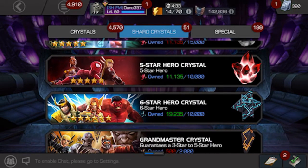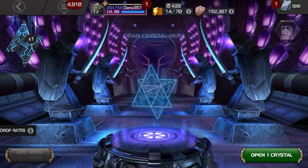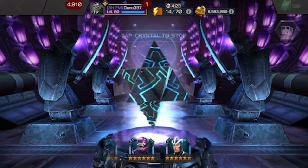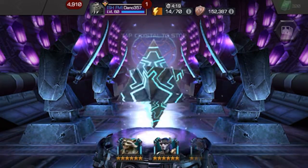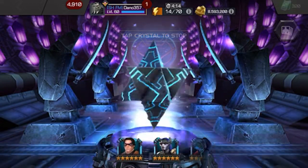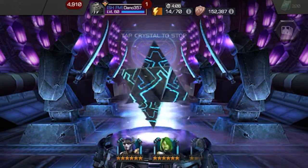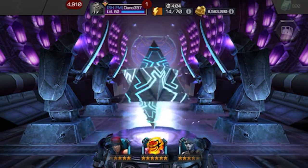We're just going to open up one today, but I'll have another one to open up soon. From a six-star crystal, Havok or Invisible Woman would be cool. Someone you don't have to dupe is always ideal. Of the six-stars I have, the Champion would probably be the one I'd want to dupe the most — I do enjoy playing him. Let's see who we're getting — Agon, Sentinel...